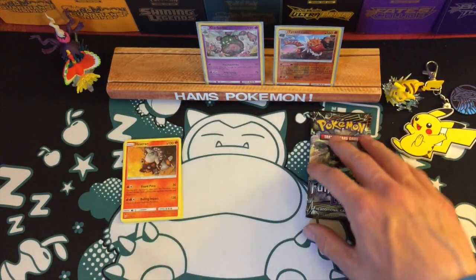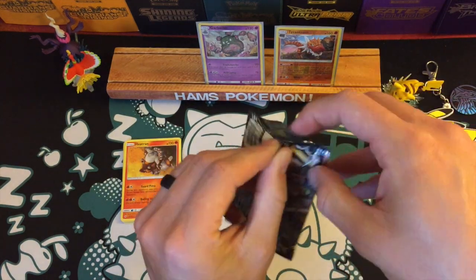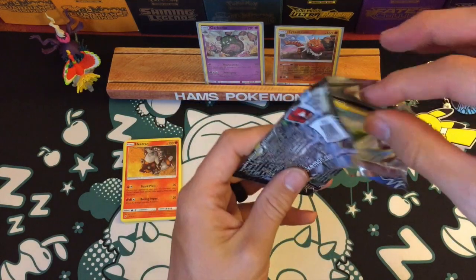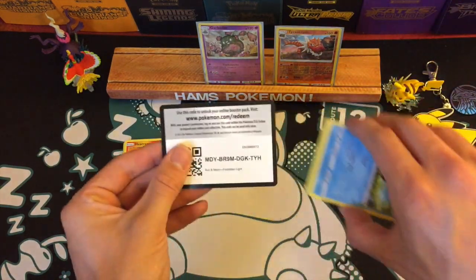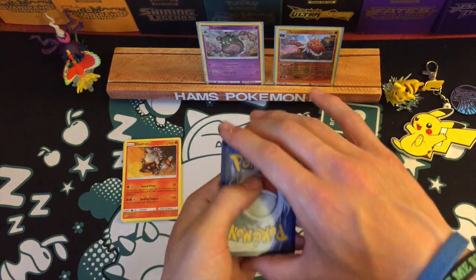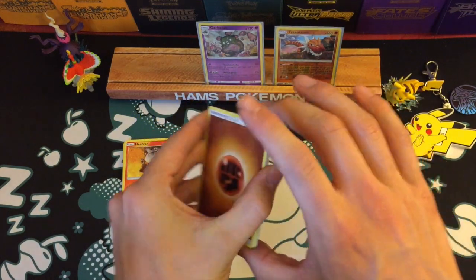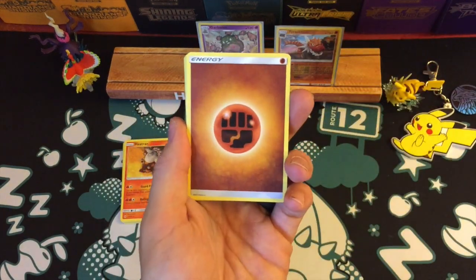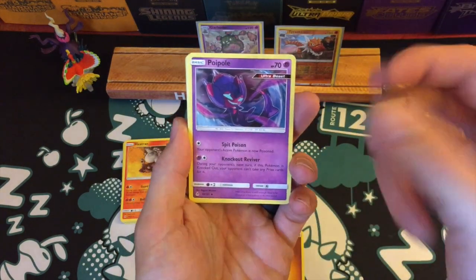And a Heatran - I pulled so many Heatrans in the last collection that it's kind of common to see another one, this time a Fire-type. So second and final pack - it seems a little strange when you buy a three-pack blister for it to not all be Forbidden Light, but that's okay if that's their new system, probably trying to offload some of the Burning Shadows I suppose.